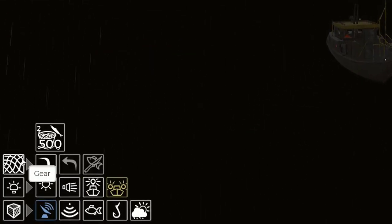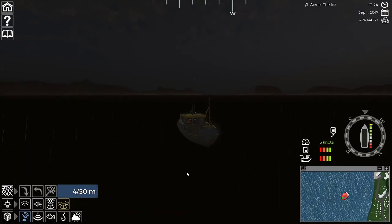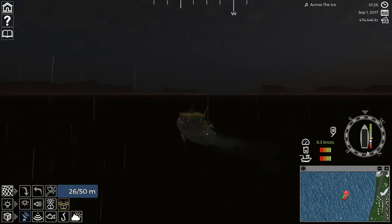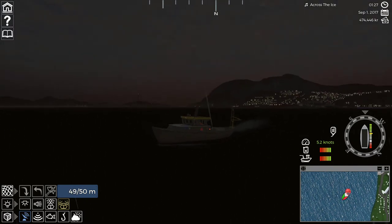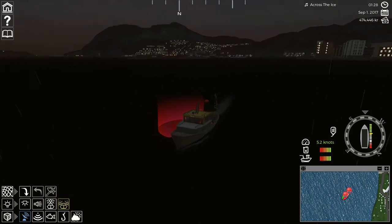Go ahead and hit your set gear on the menu down on the bottom left. Once you hit this, your line starts. Now you need to chug along all the way. It seems to be doing that automatically now — it's been an update since the last time I was in this boat. And there we go — the line is out and it is set.